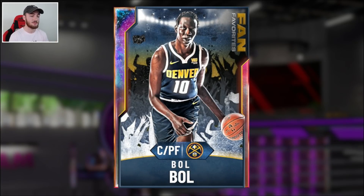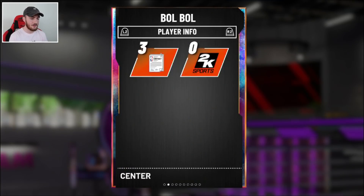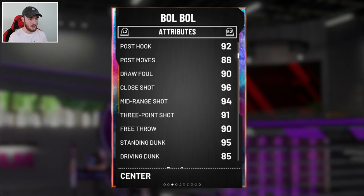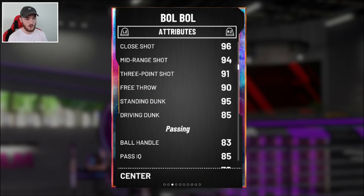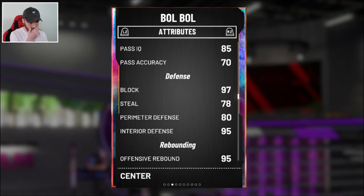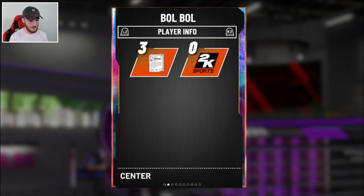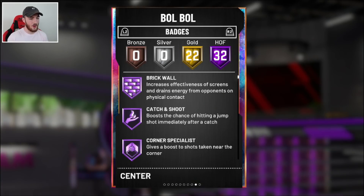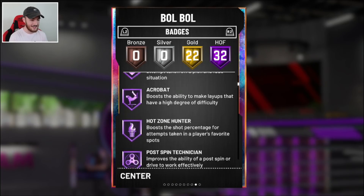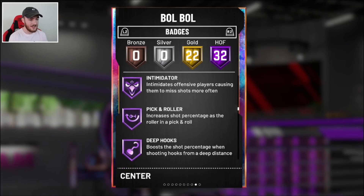We're going to dive into Bol Bol's stats. He can play center and power forward — 99 offense, 99 defense, 7 foot 2. He's got a driving layup of 89, post fade 92, post hook 92, draw foul 90, shot close 96, mid-range 94, three-point shot 91, standing dunk 90. A little ball handling and passing, 97 block, 95 interior defense, 95 rebounding. He has 32 Hall of Fame badges including brick wall, catch and shoot, corner specialist, range extender — which is ridiculous — green machine, deep fadeaway, and intimidator.